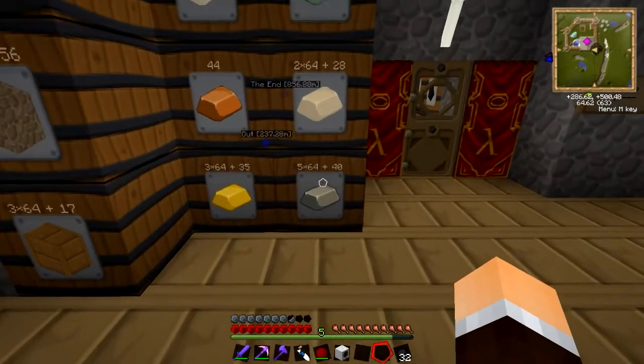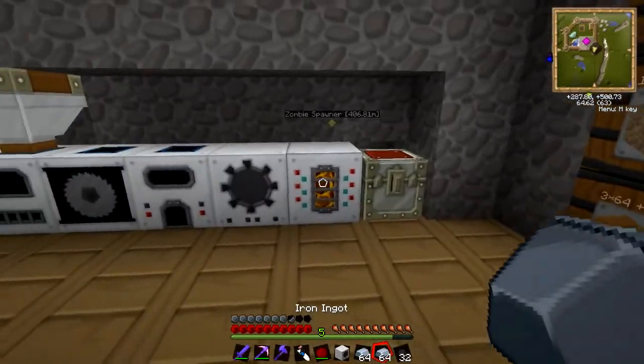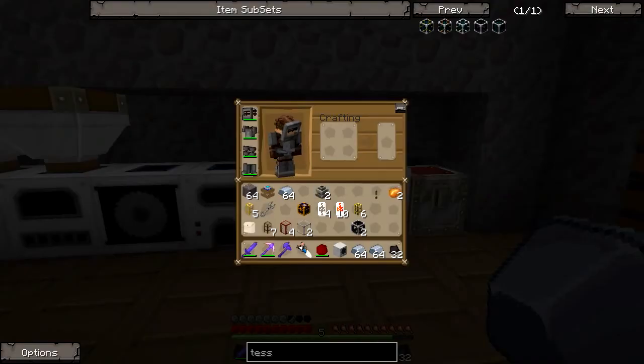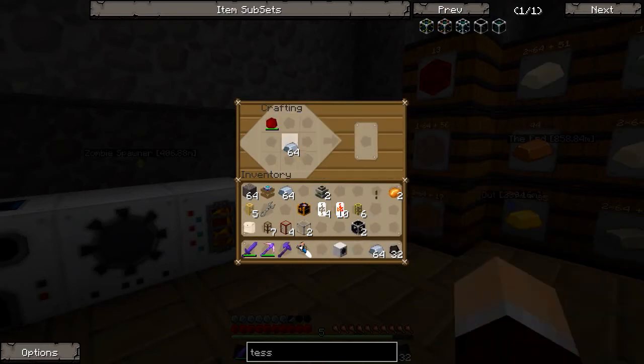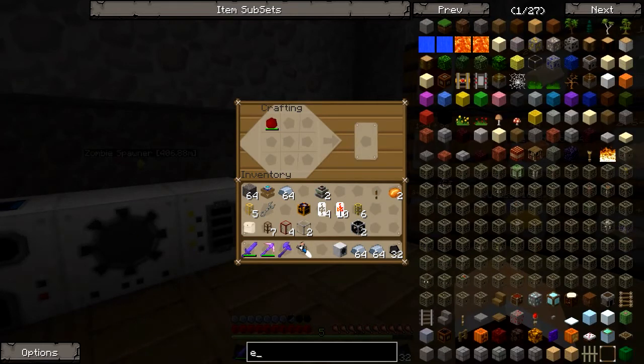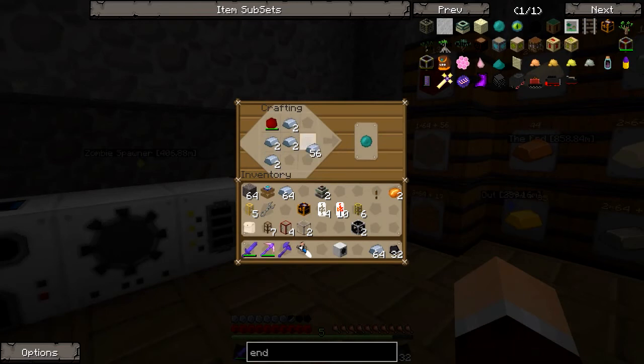So I'm going to go right ahead and transmute, say, three stacks — I mean, I've got to fill two of these. So let's see how we get on with this. I'll crunch some numbers off screen. What was the recipe now for pearls? So it is going to take a lot of iron — a lot of iron. I'll be back with you once I've transmuted this lot.